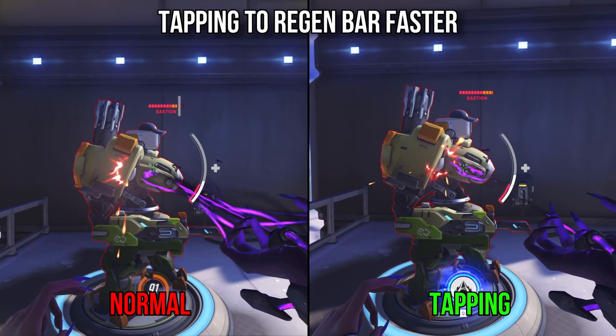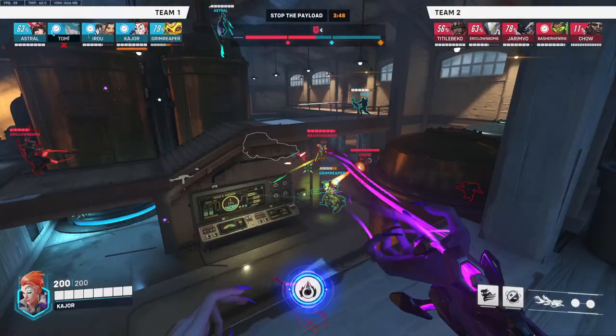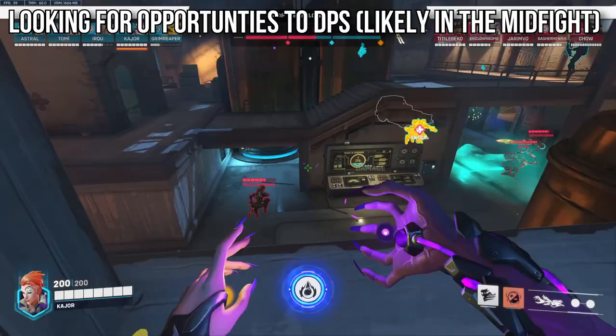Starting off with a little bit of tech you can do on Moira to regen your heal bar faster: simply just tap your beam on a target on and off really quickly, and you'll charge your bar faster.